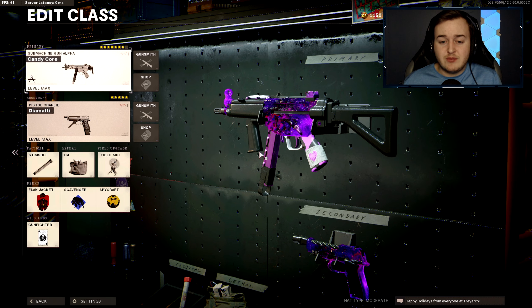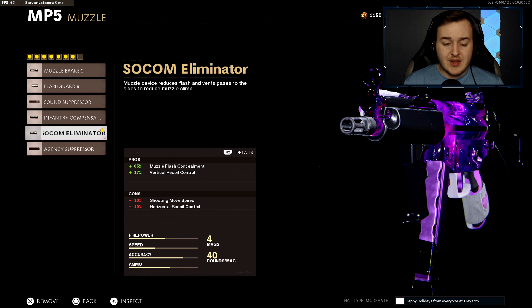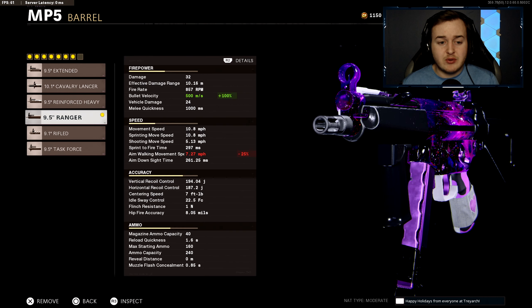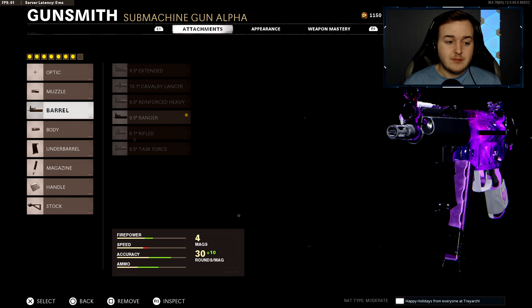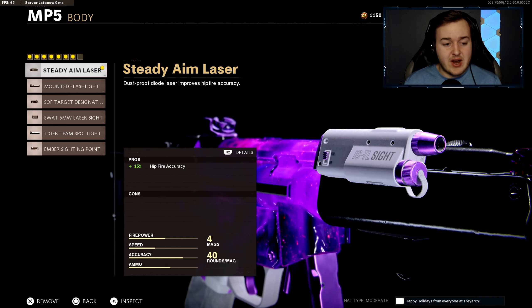The MP5 is one of my favorite SMGs — definitely top 3. This is the class I use when playing against tryhards, just going full sweat mode. The first attachment is the SOCOM Eliminator Muzzle, giving 17% more vertical recoil control, helping you have more control of your weapon. The 9.5 Ranger Barrel gives 100% more bullet velocity — 500 meters per second — meaning your bullets reach the target quicker so you can kill faster. The Steady Aim Laser is next, purely for hipfire accuracy.